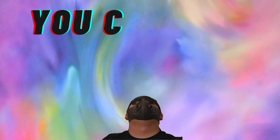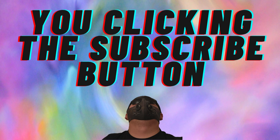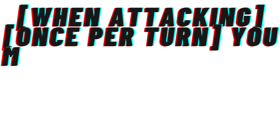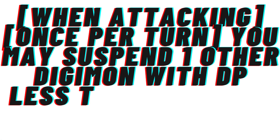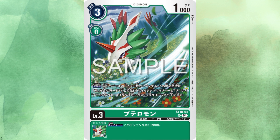Starting off with the Level 2, we have a brand new Digimon — Fluffy Mon — which is a cute little dinosaur bird type of creature. It's green, Level 2, with a simple inheritable: when attacking, once per turn, you may suspend one other Digimon with DP less than or equal to this Digimon. Let's move into the brand new Tarot Mon introduced into this line, as you start to see how the deck is supposed to function.